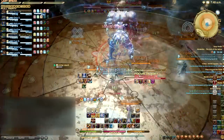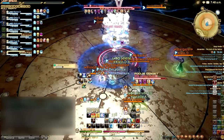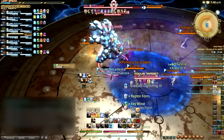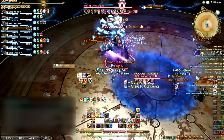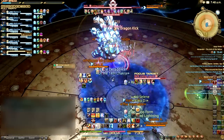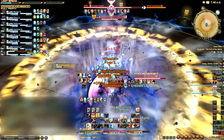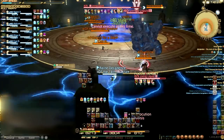Living Liquid's first form shift will be to a Magitek Hand type enemy. In this form, Liquid hits the tank quite hard, so healers be on your toes for any sudden drops in the tank's health. The Liquid also has a high-damage cleave that the tanks can stack to split. The Liquid will cast Wash Away in its hand form, knocking players back from the center of the arena — not the Liquid's position — so players need to move to the center to avoid being knocked into the lightning surrounding the arena.